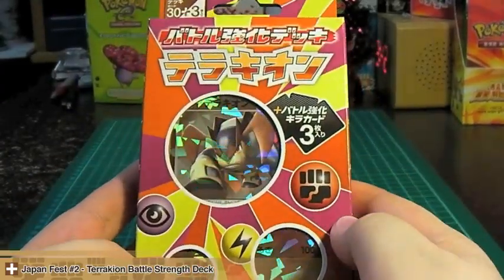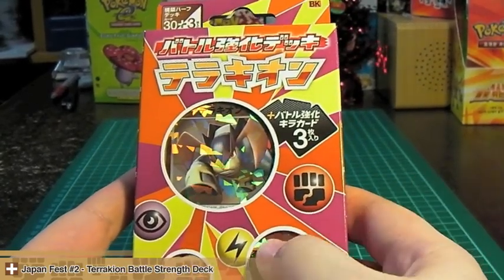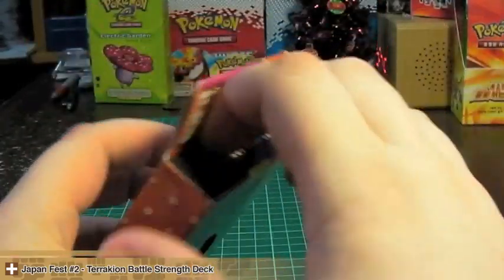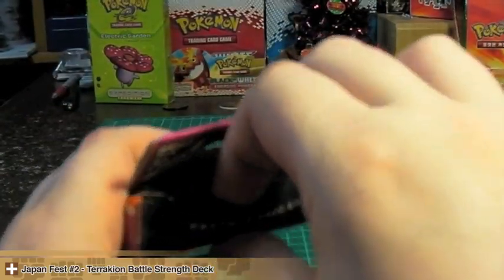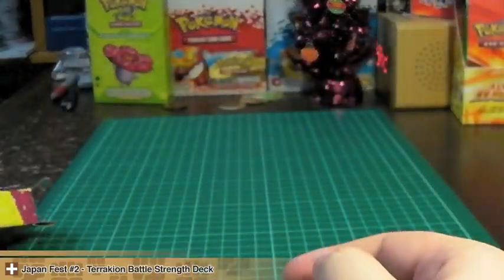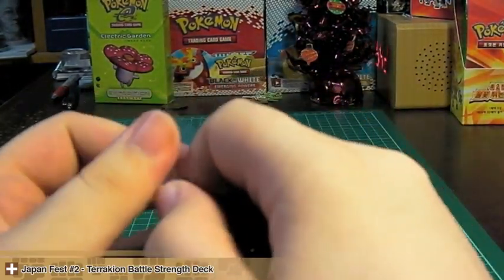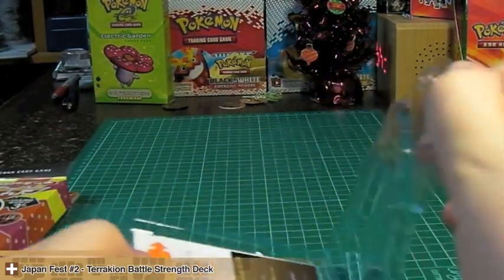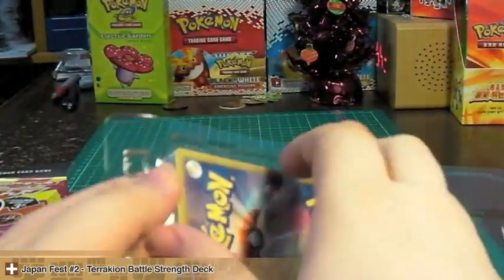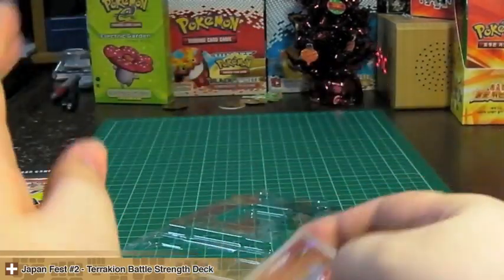With these decks, doubles will be up for trade as they have the same set number. The B anchors — you get two of them in each of these decks. There will be one from each deck up for trade because the set symbols are different colors: one has a silver set symbol, one has a green one, and this one has a brown or orangey one. So that'll be up for trade.